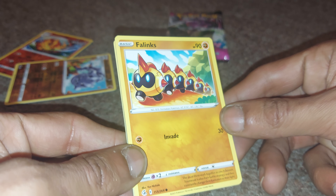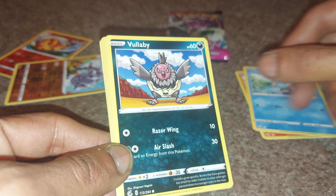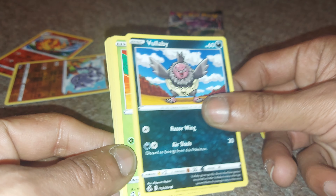Phalanx is our first card for today, being a fighting-type Pokemon with a move of Invade with 90 health points. Chewtle up next, having 80 health points, being a water-type Pokemon with a move of Bite. Vullaby up next, having 60 health points, being a darkness-type Pokemon with moves of Razor Wing and Air Slash.